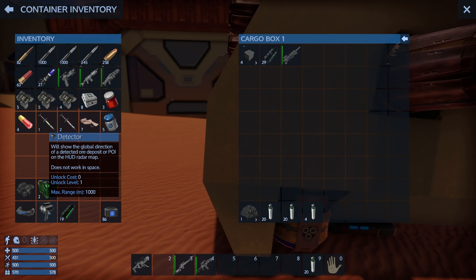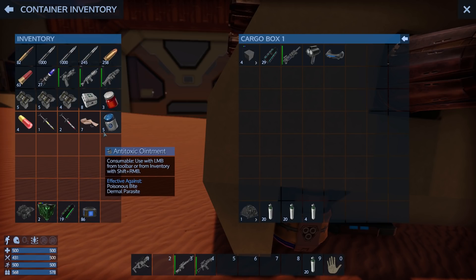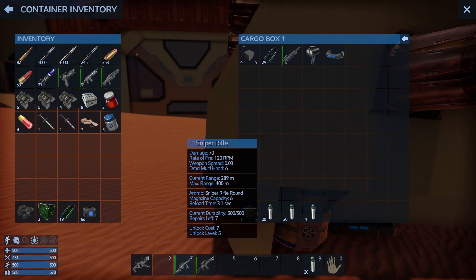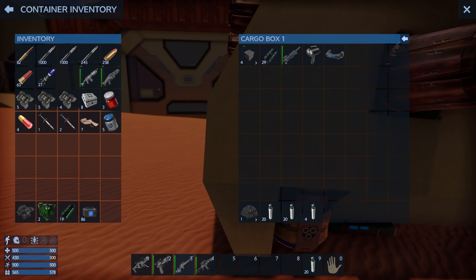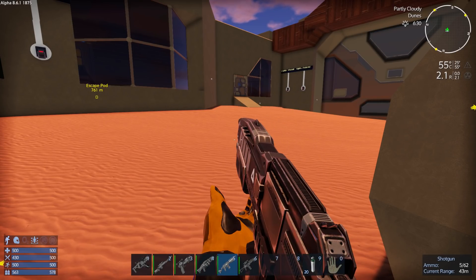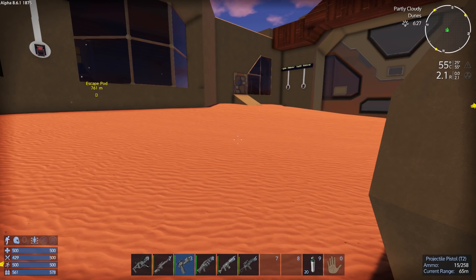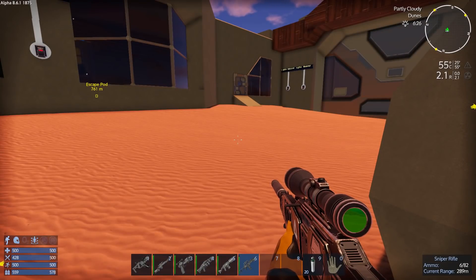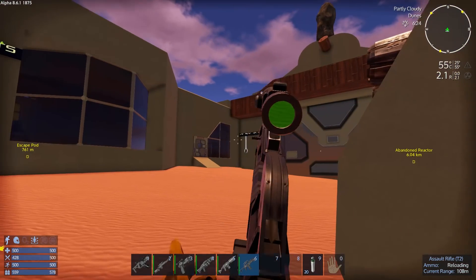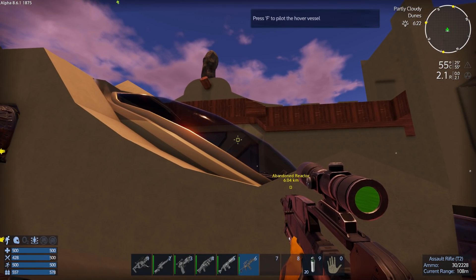Drill charges, detector or scanner — don't really need those. I'll keep that lot on me. Sniper rifle, shotgun, rocket launcher — we'll do it that way. I can't make the shotgun tier two at the moment, I'm not high enough level — you need to be level 15. We're fully loaded on all of those, should have enough rounds. All the lights are off in the base, turrets are off, I've got no attack coming in — so I'd say we're good to go. I'll meet you down there in just a moment.